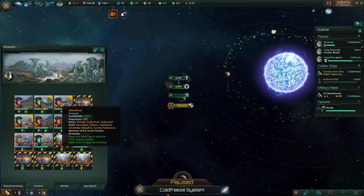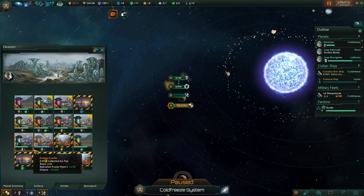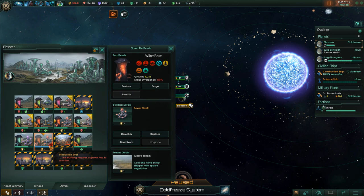We have finished our queue in our capital, which I think was the Betharian power plant. Unfortunately, it's not being worked. Let's go ahead and pull somebody off of the existing one — obviously eight is better than four. And we want to make sure that this is not a slave.